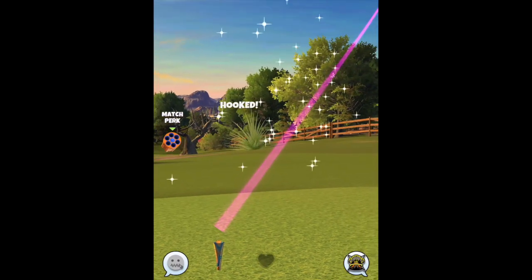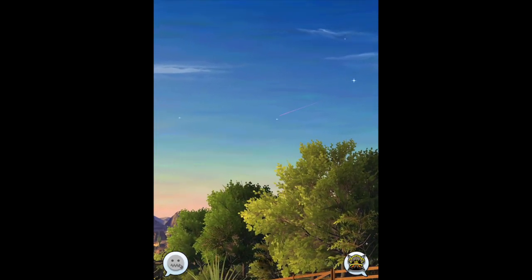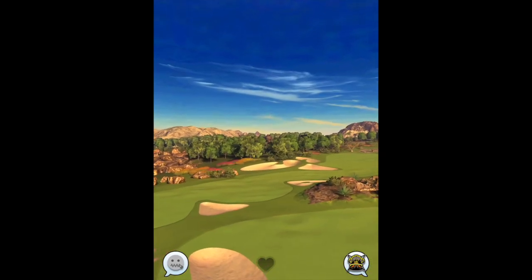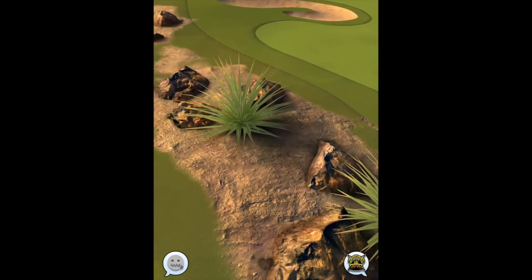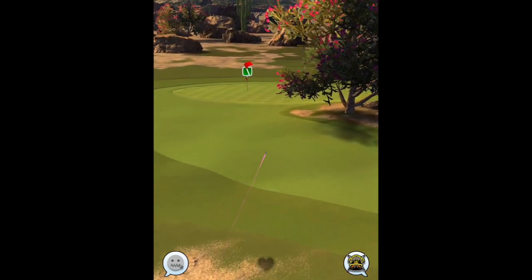If you have more crosswind than in the video, suggest aiming one or two rings to the right, otherwise you risk going directly into the bunker or the rough on the fairway on the first bounce. Look how close I was there for reference. A lot of the time you may not clear the rough, you may end up in the sand, you may overshoot the green.